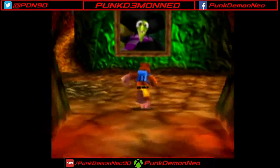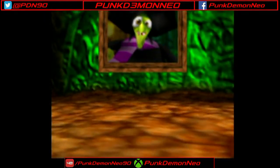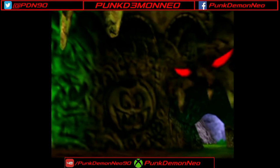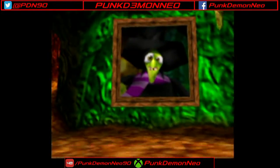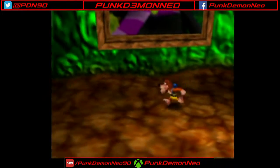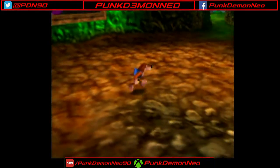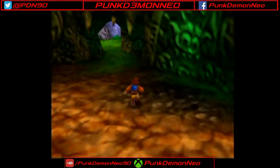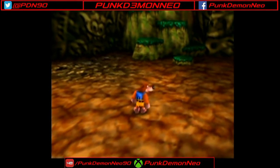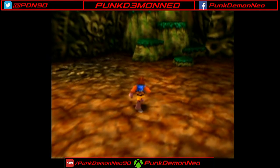Things aren't looking good for our sister Tootie, that's for certain. We got some work to do. Welcome to Gruntilda's Lair, or at least the lobby of Gruntilda's Lair. Gruntilda's Lair is basically this game's equivalent of Peach's Castle from Super Mario 64 — it is a hub world slash overworld, and it is from this area where we can access all the other levels of the game.